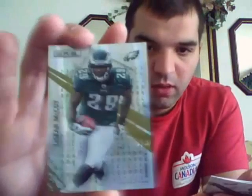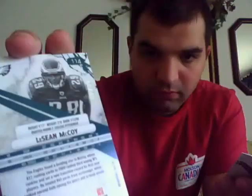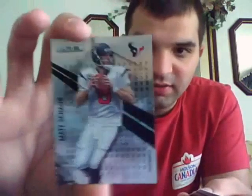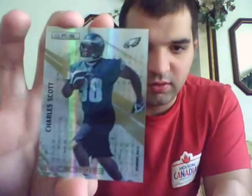A LeSean McCoy Longevity Gold, that is 42 out of 49. A Jimmy Graham Rookie. A Matt Schaub Longevity Black out of 249. And a Charles Scott Rookie Gold Longevity, 40 out of 49 as well.